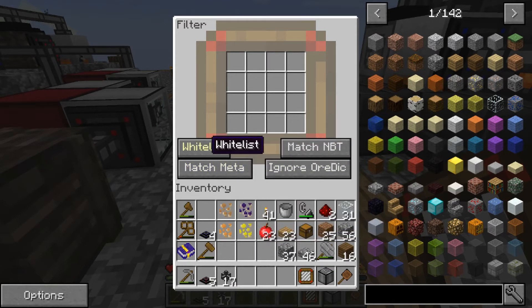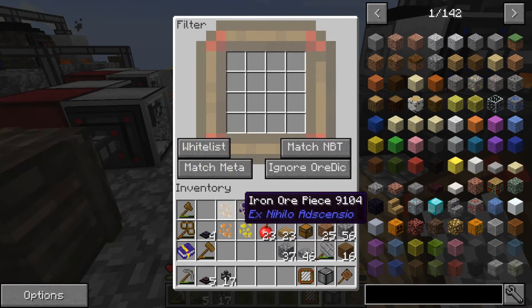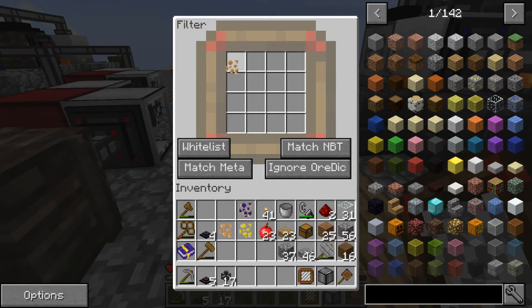There is some other stuff here we will not get into this episode, but in this case we want to pick what is going into this filter — so we want iron ore, copper, gold, and lead.